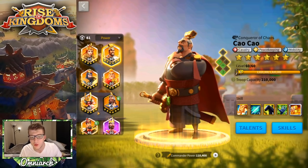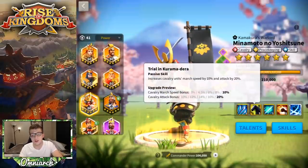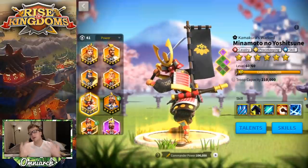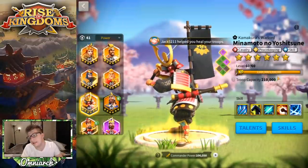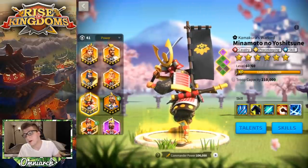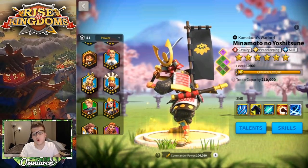Minamoto naturally goes without saying — he's an absolute savage as a cavalry legendary commander with huge single-target damage factor, and he also brings the 20% attack buff just like Baybars. For the same reason as Cao Cao, Baybars primary is probably cheaper. Minamoto primary will get hit slightly less in the field, but both Minamoto and Cao Cao are still heavily targeted anyway.